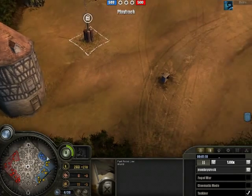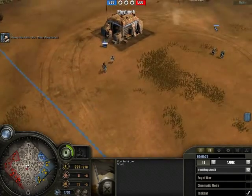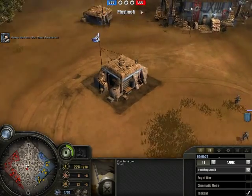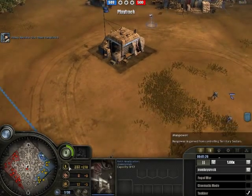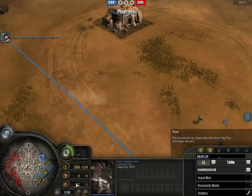To get resources you connect fuel bases that come back to your base. You get these right down here - fuel, manpower, and munitions.